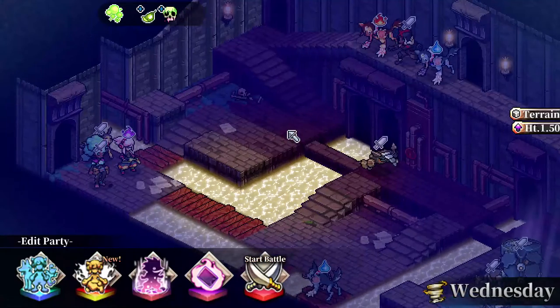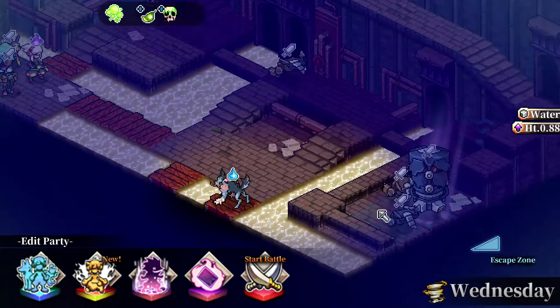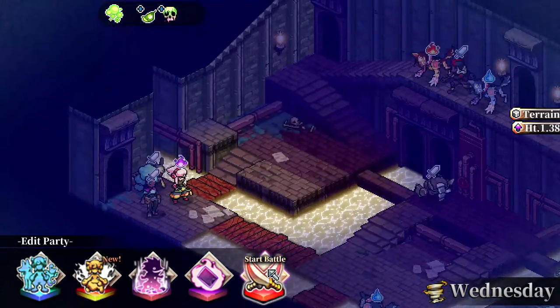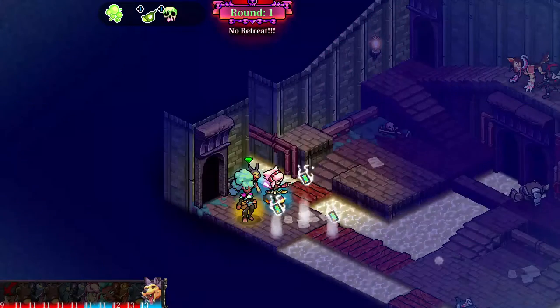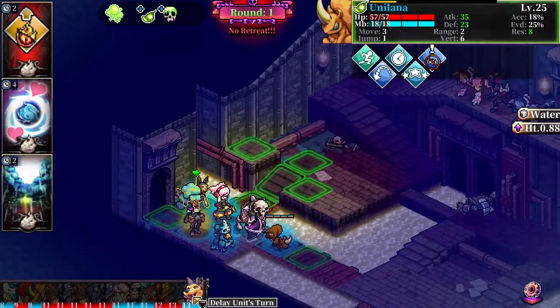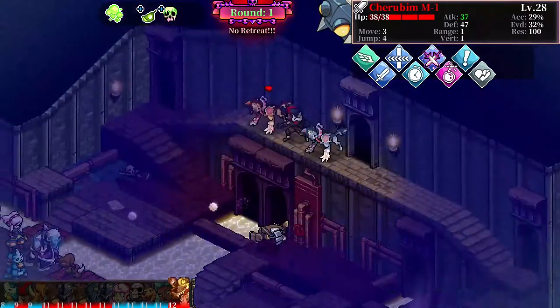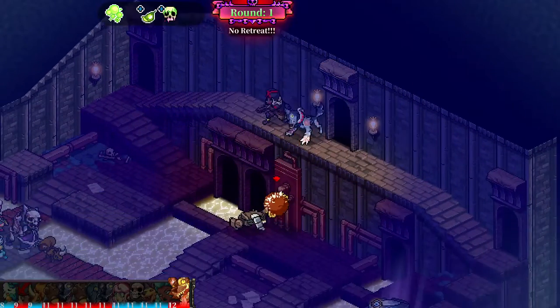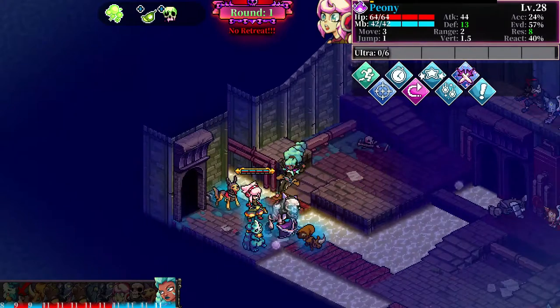Hello everyone and welcome back again to yet another episode of Fate Tactics. We're continuing our great escape and now we're on the last level of the sewers. I don't think I'll make any changes, let's start. We got the train bonus towards Earth, but we don't have any — well, I guess we have the Unilana, but other than that we don't use any Earth units in this battle.